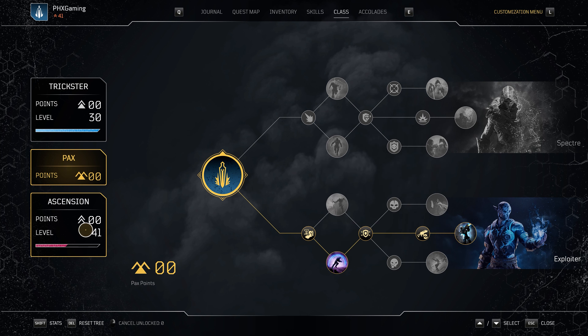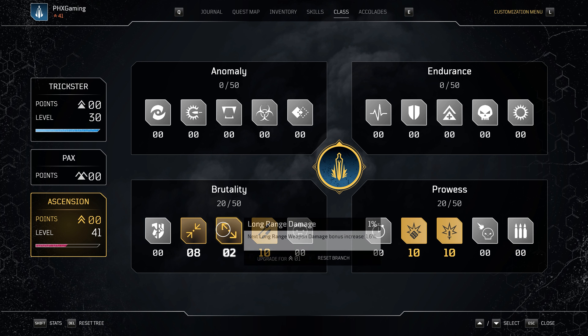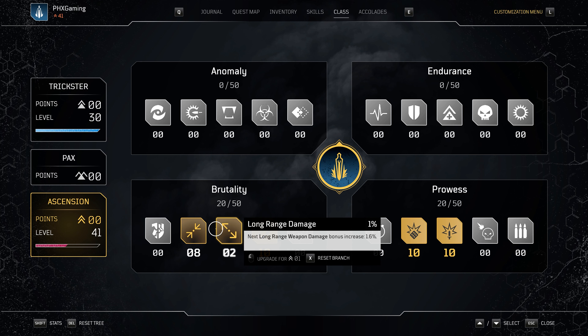For the Ascension, we're running critical chance at 5.5%, critical damage at 10%, weapon damage at 10%, long range damage at 1%, and close range damage at 6.4%. Nothing too fancy — just focusing on the main aspects that give the most efficient firepower.